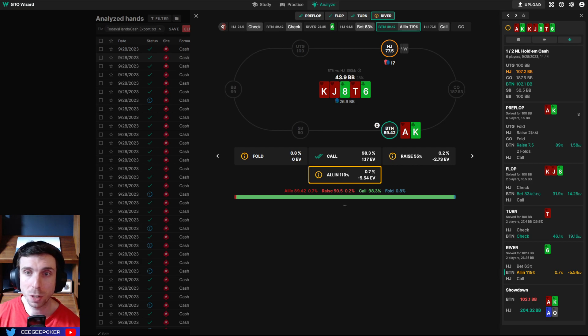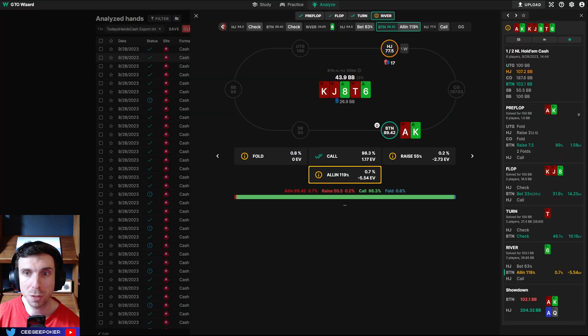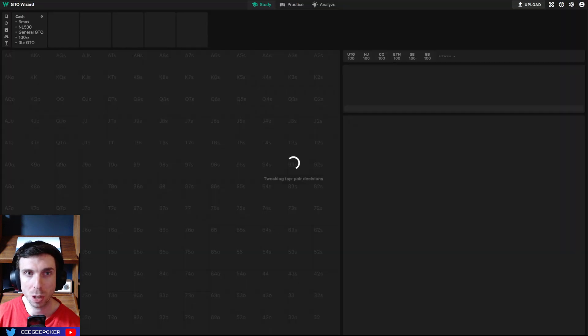This is a good bluff catcher — just call. We don't need to turn this one into a bluff; we have showdown value. They could have turned something like pocket sevens with a heart into a bluff, or pocket nines with a heart, or maybe queen-ten into a bluff. There's a decent amount. Most of their bluffs should come from like low pocket pairs with a heart.